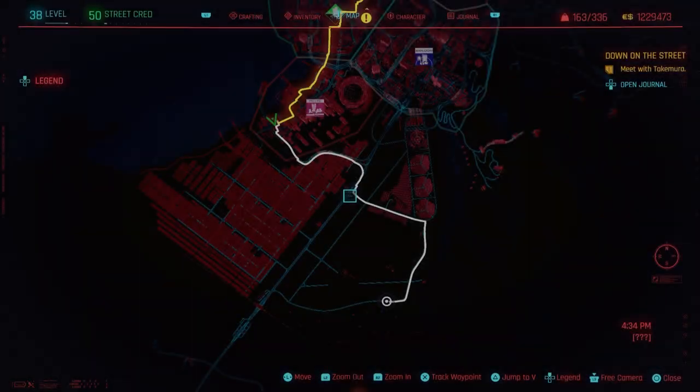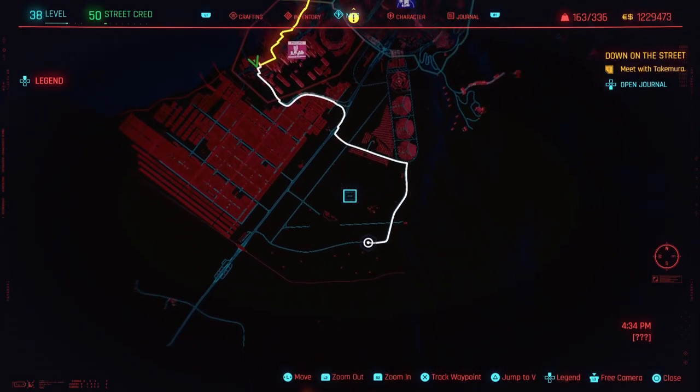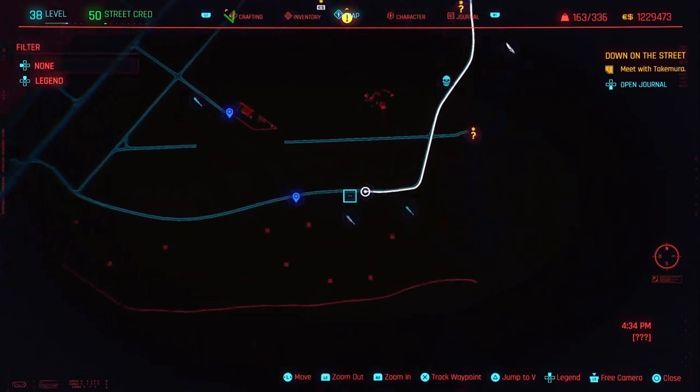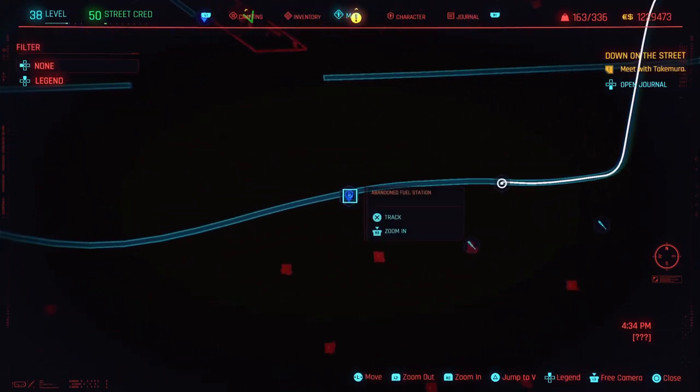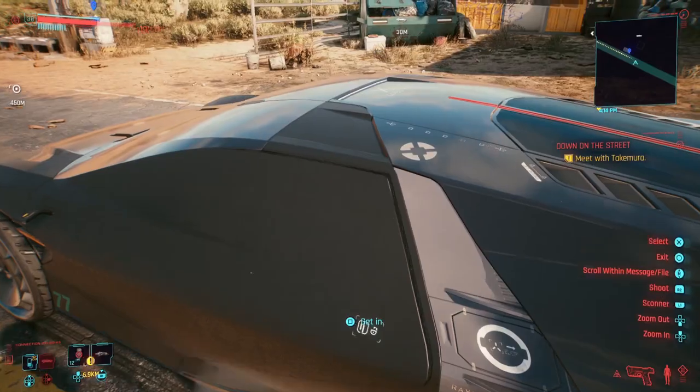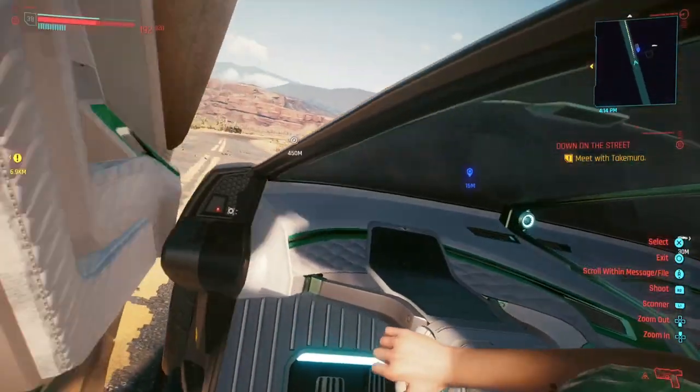Ok, go ahead and open up your map and you're going to want to scroll all the way down to where I set my waypoint — this is where you're going to want to go. Just make sure to fast travel to the abandoned fuel station to speed things up. Next, jump into your car and make your way to the location.